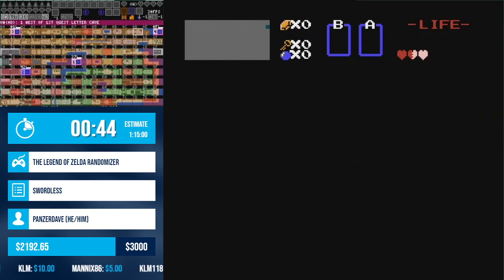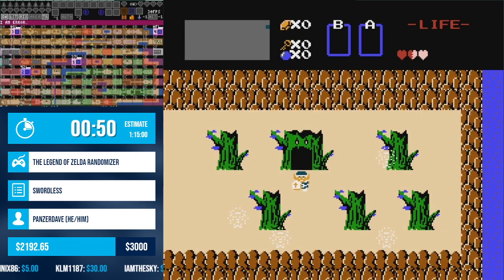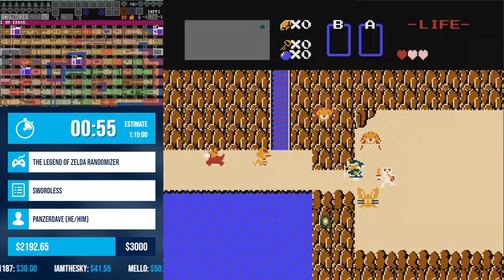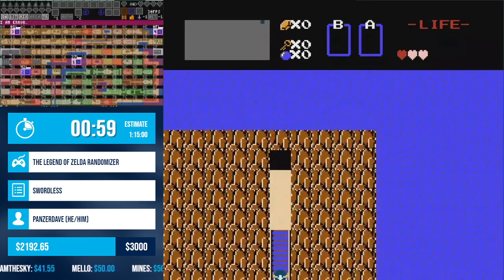As you can see, this overworld is slightly different than what you're used to. The old woman's trying to offer me some bomb pluses. We'll figure those out later.